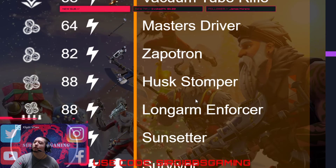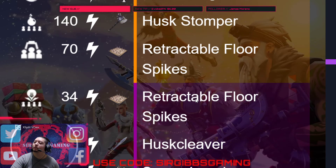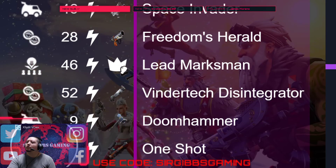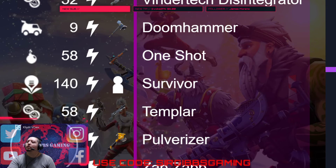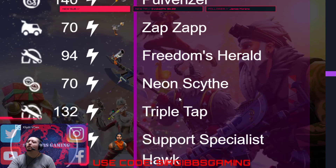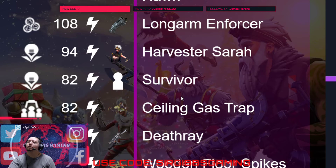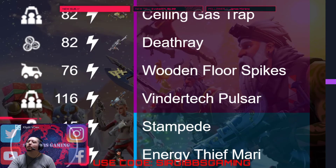I just leveled up the Hustemper actually — I got a really good one. It's pretty debatable, but I like this Hustemper. It's like in the top 10 of impact melees last I checked when I was looking into it. It's kind of like the Baron — does the same heavy attack melee if any attack. Anyways, we got another Retractable Force Spikes, Husk Cleaver, Space Invader, Freedom Zero, Lead Marksman, Better Check, Disintegrator, Doom Hammer, One-shot, Epic survivor, Templar, Pulverizer, Zap Zap, Freedom Zero, Neon Size, Triple Tap, Support Specialist, Hawk, Long Armor, Enforcer, Harvester Sarah, Epic survivor, Ceiling Gas Trap, Death Ray, Wooden Floor Spikes, Venertic Pulsar.